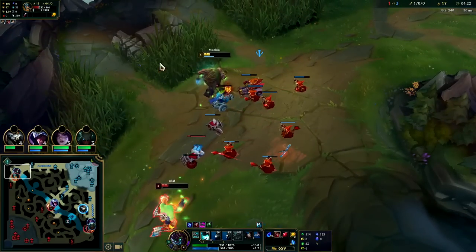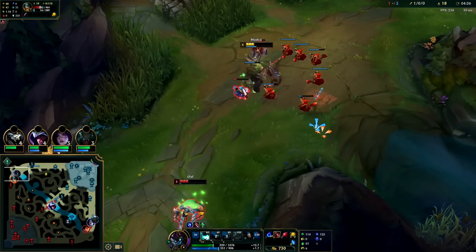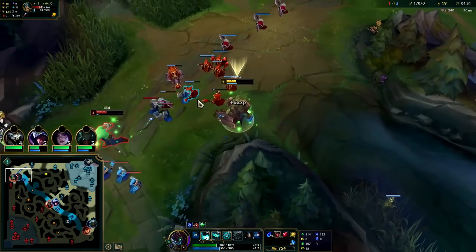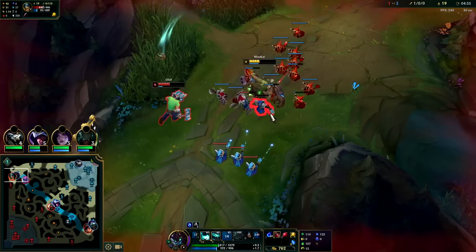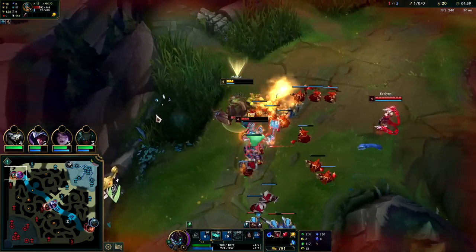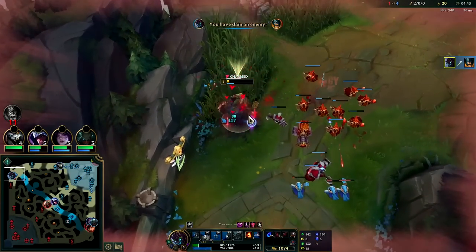We'll go ahead and pop a potion — typically when you're below half health is when you'll use your potions. He's completely out of mana. Don't really know where his jungler is though. Let's get our Grasp up — we can knock him towards that bush. We get him with the Q, pull him towards the bush, auto W.